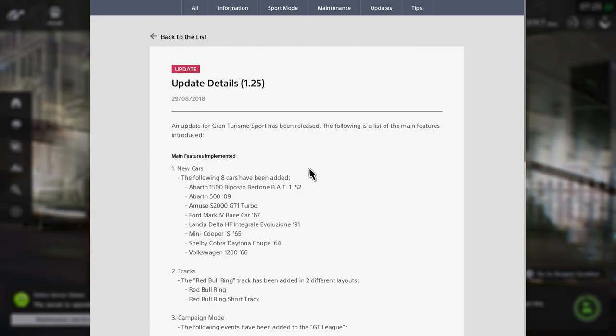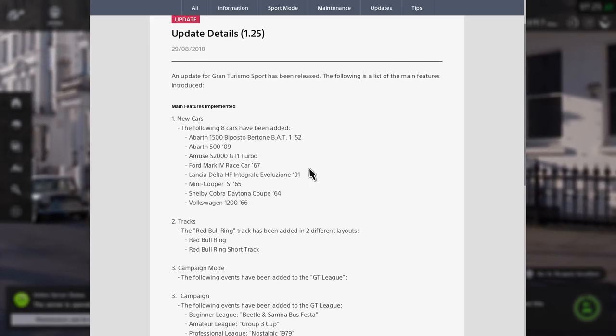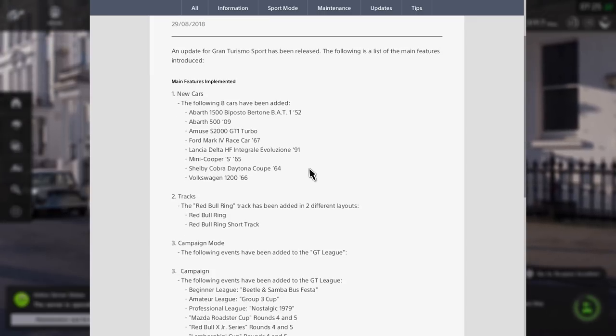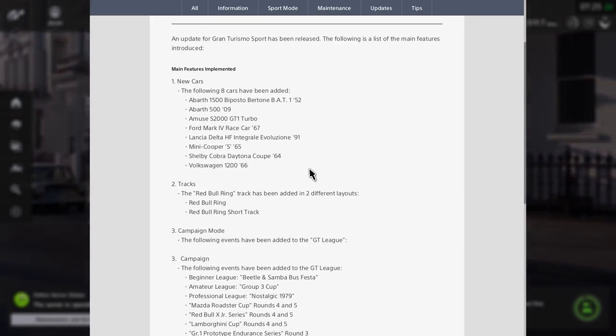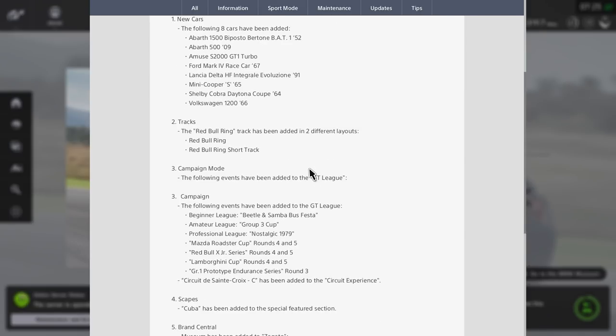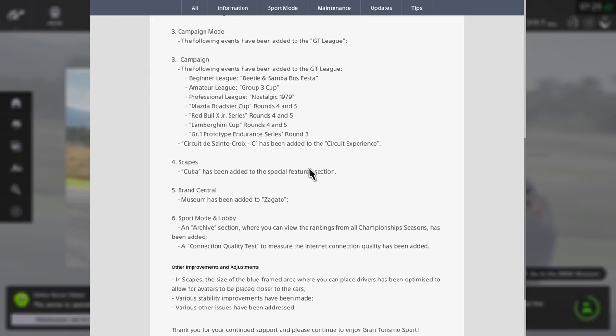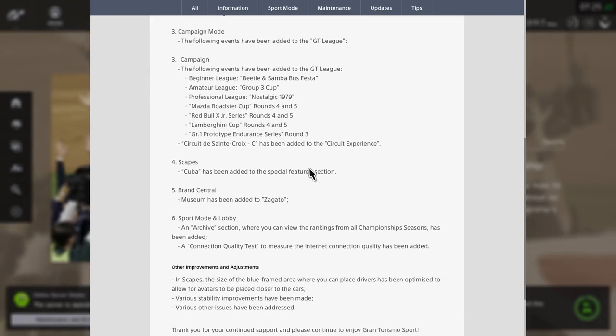Going into the update we can see the new cars and the new track. The Red Bull Ring is one of my favorite tracks — it's easy to learn but quite hard to master. Getting on the power early out of some of those corners is such a challenge, and I love that track.